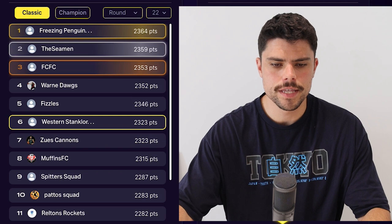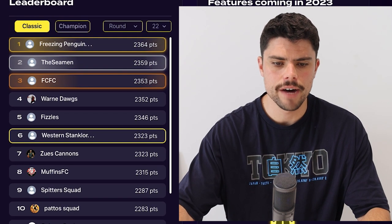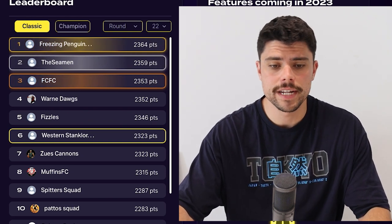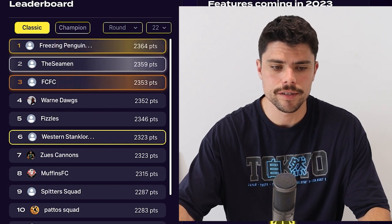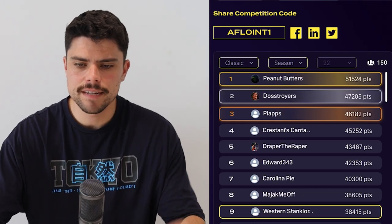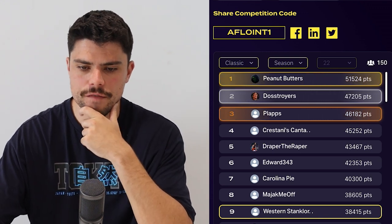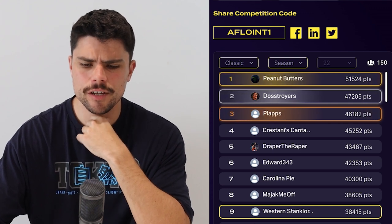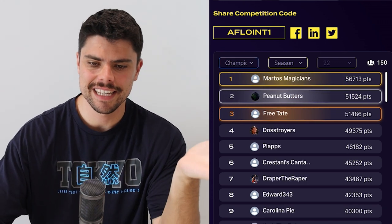I'll show you proof that I was equal 6th in the league with Zeus Cannons. You get that free pack for coming in the top 20 nationally, so with 6th I'm very happy. That's the classic competition. On our True Footy leaderboard you've still got P.E. Nutbutters at the top with Dostroys and Plaps. They've been around the mark all year. I've moved up into 9th, which I think is the equal highest I've been all year. It'd be great to crack into that top 7 or 8.